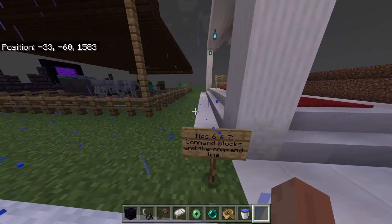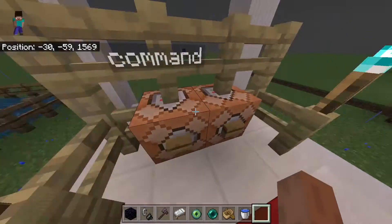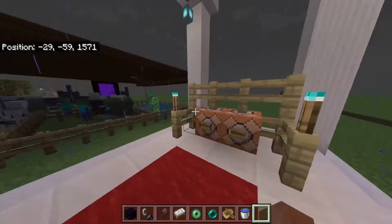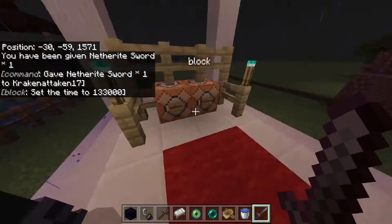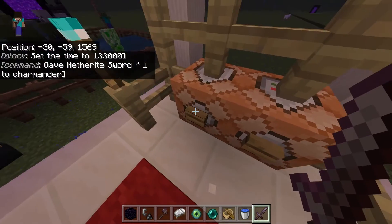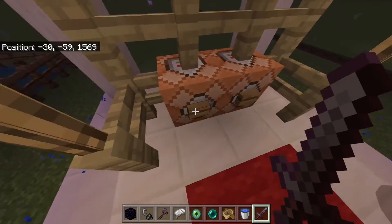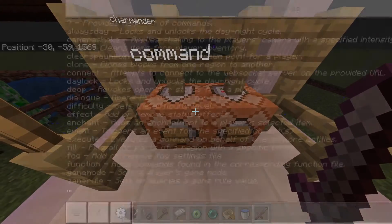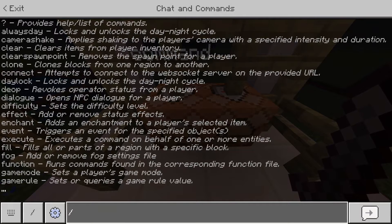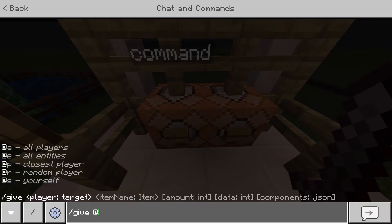Tips six and seven combined: command blocks and the command line. This is where people usually start to fall asleep because they think it's too technical, but it's actually not. If I press this — I've got a netherite sword. Command blocks are basically instructions you give the game that sit in a block and can be activated whenever you want. We use them to change the weather or spawn in swords and stuff. It's not in the creative menu — you have to press the slash key, or on Pocket Edition or Switch, go to the chat menu, type a slash, then do 'give', press space, then at-sign, and you can set it to whoever.